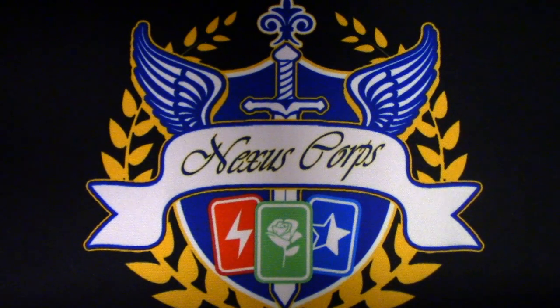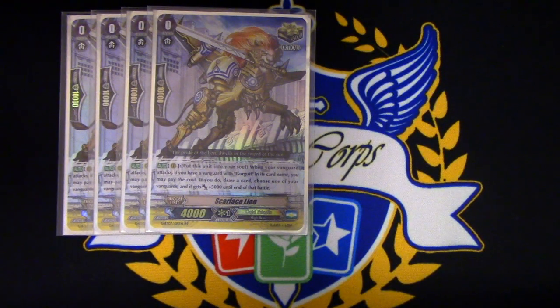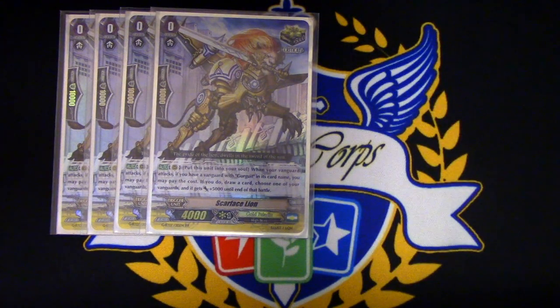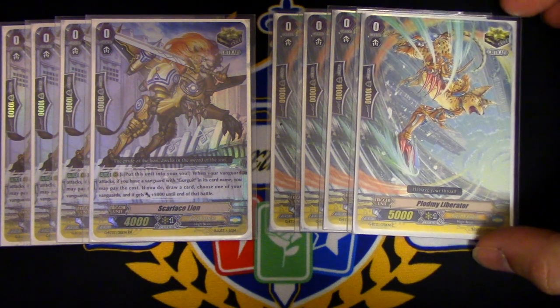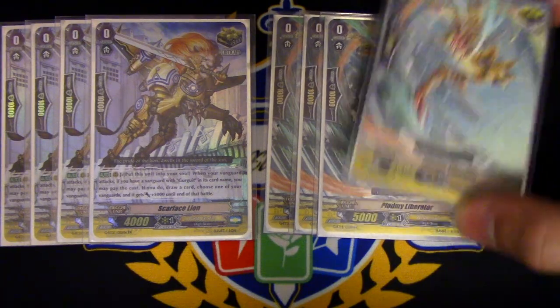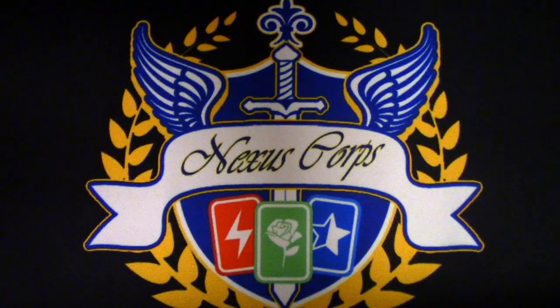On to the triggers. It is a High Beast focused deck, so I'm running four copies of Scarface Lion. The reason I'm running Scarface Lion is because I'm running Gurgit G-units, and being able to call these from hand and fill in the soul works too, to help with that. Four copies of Pladme Liberator — so it's eight crits. This is a Liberator High Beast, so that's why we run it. Liberator target, Liberator costs, Liberator reveal, High Beast — you know how it goes.